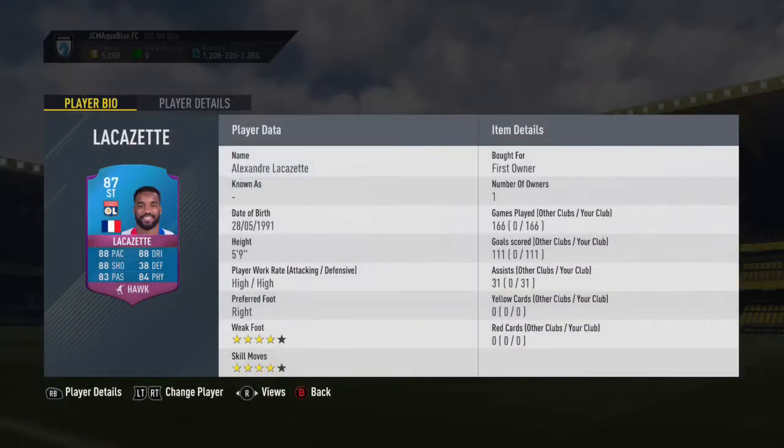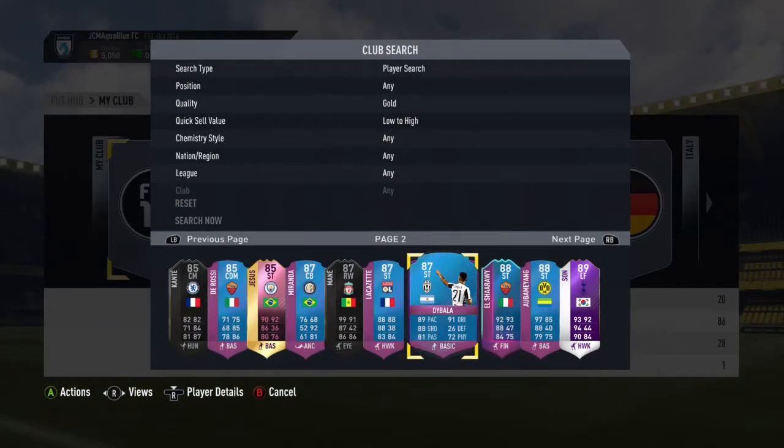Moving on to one of my favourite non five-star skillers of the year, we have SBC Lacazette. In 166 matches from the striker position he's managed to score me 111 goals and get me 31 assists — honestly an incredible return. Really good at finishing, really good on both feet. We also got that upgrade from three star weak foot to four star weak foot, which was really helpful. Then the next player is SBC Diabala, which I recently reviewed in my last video. The support on that video has been really good — already over 300 views and quite a few likes in 24 hours.